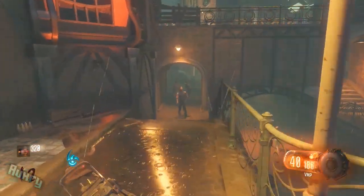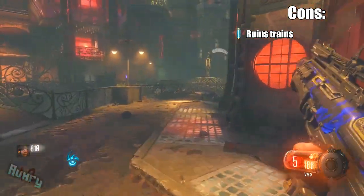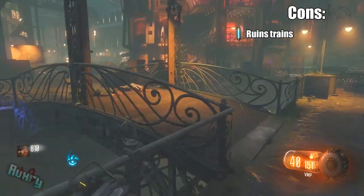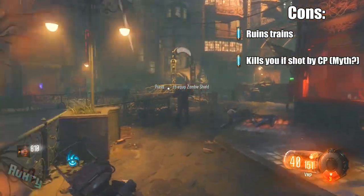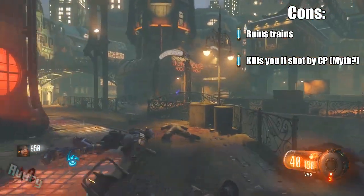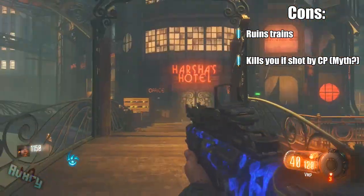Moving on to the cons: it can mess up your trains, as he does get in the way or disperse your entire train of zombies if he decides to fly in there, and you may go down from it. Also — this is a myth, I believe, but I'm going to put it in here because a lot of people say he can kill you while firing. It's never happened to me, nor have I seen it happen, but this is what people have been telling me.